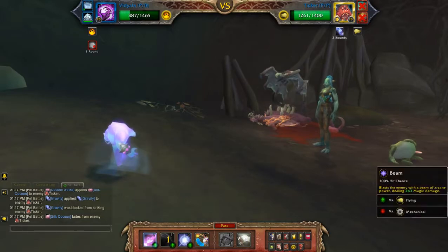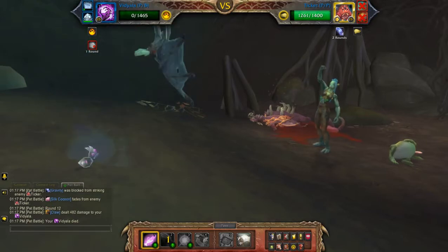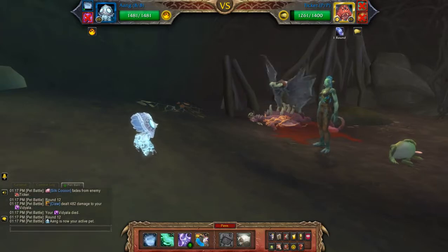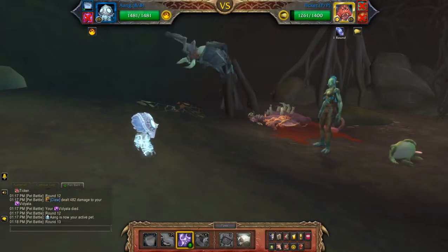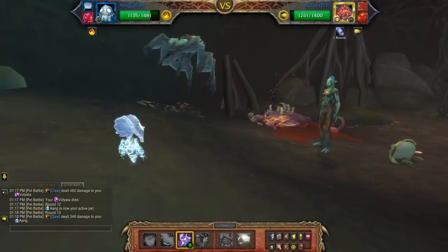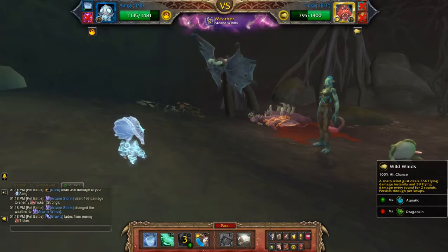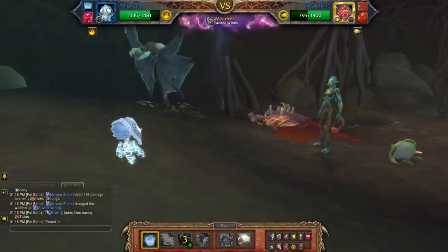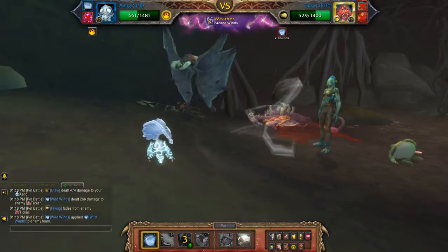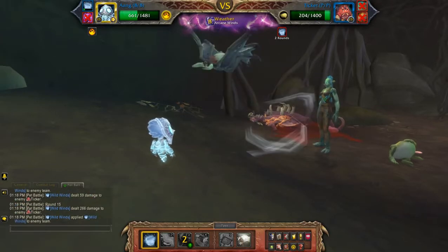Well that was a bit of a waste. Beam. Still have your second pet. So I'm going to hit Arcane Storm. This was meant to be the backup pet if you needed some more aquatic damage, which you don't because you took out the first pet pretty effectively. So it's really just whittling the third pet down.